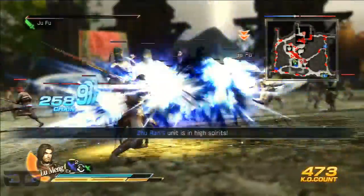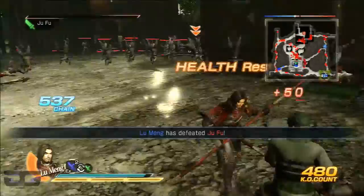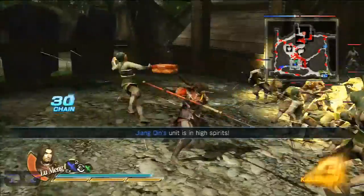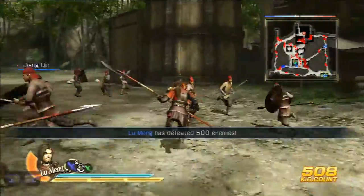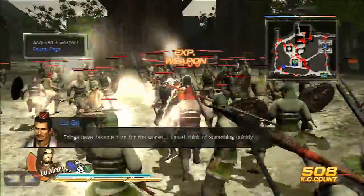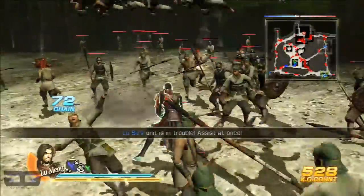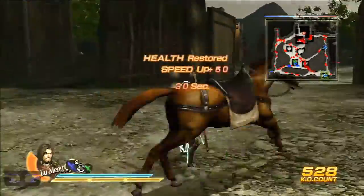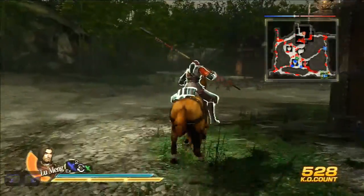Now in this game, after Lu Meng's EX attack, you can continue the combo if you can turn around quick enough to attack the enemy officer. And usually, if the enemy is weak against your weapon's affinity, you will activate Storm Rush in that situation. If not, you can continue attacking him. I remember in Dynasty Warriors 7, you cannot continue attacking the enemy officer after Lu Meng's EX attack.